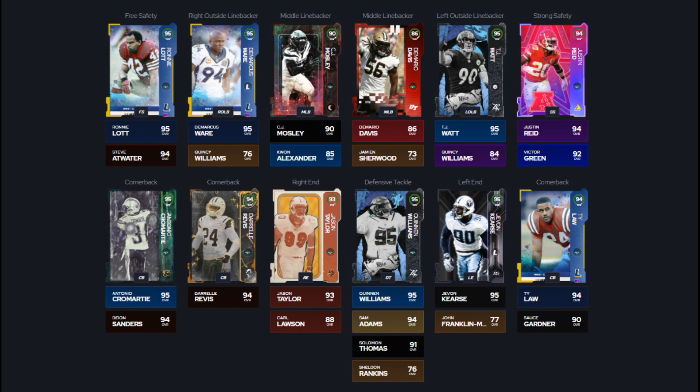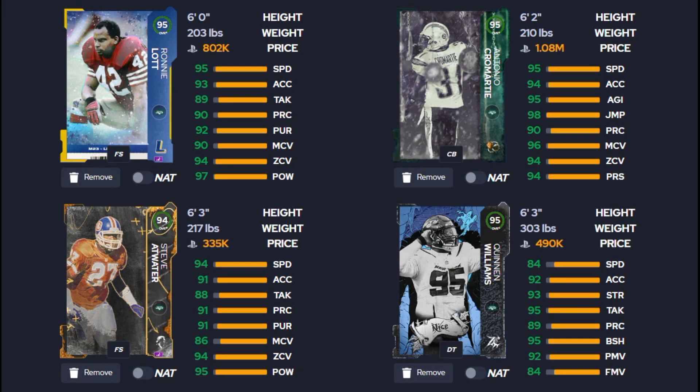We're spending a couple of our flex options on outside linebackers: DeMarcus Ware and TJ Watt are two of the best edge rushers in the game. We've got Mosley and Demario Davis at middle linebacker. Quan Alexander, who I have as middle linebacker three, is actually a right outside linebacker who gets middle linebacker as a secondary position — important because there are only three middle linebackers in the game with Jets chemistry. For the defensive line, we've got Jason Taylor, Keenan Williams from Zero Chill Part 4, Sam Adams as our team captain DT2, and Javon Kearse.